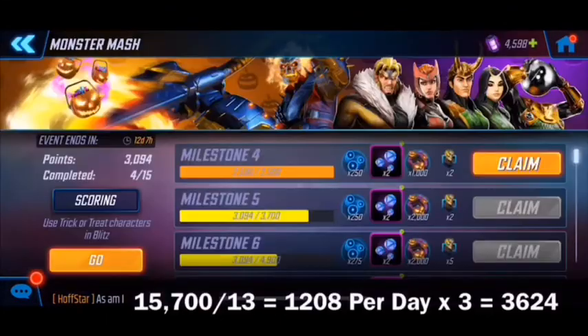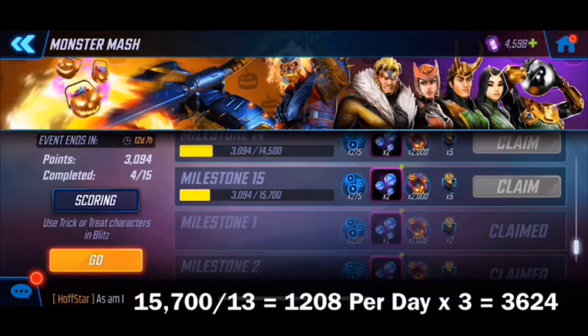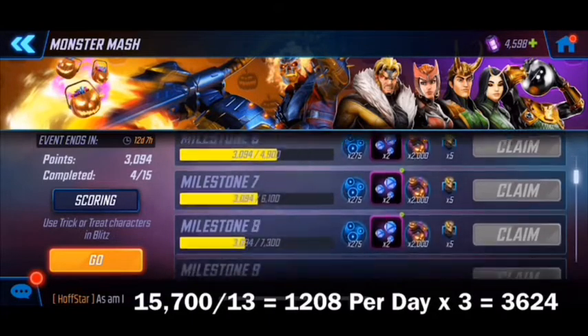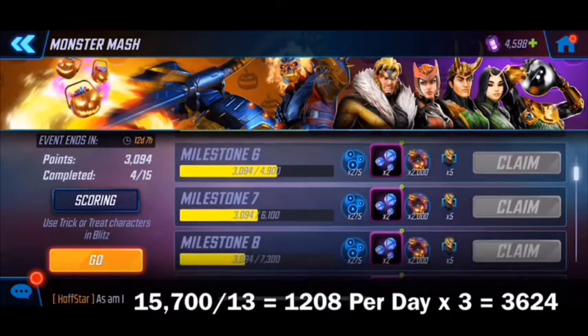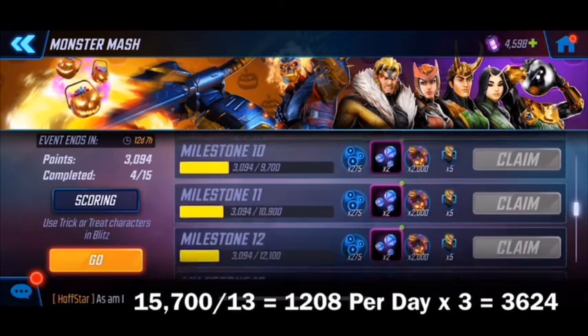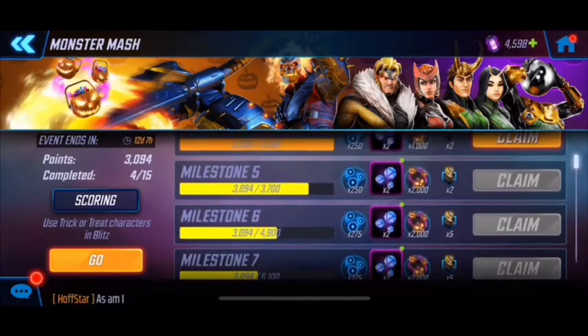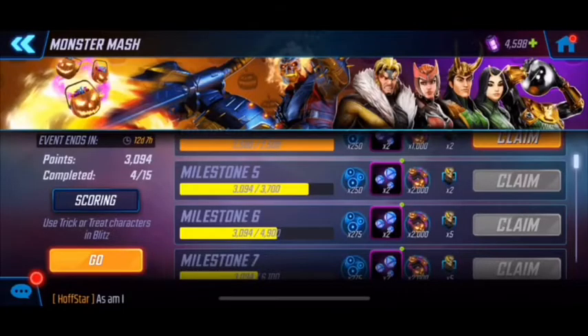Let's go back to the milestone. We're already at 3000 points. Dividing 15,700 by 13 days and multiplying by day three, we should have around 3624 by day three, so we're on track. Looking at all these rewards — after milestone 5 you get about 5 Ghost Rider shards per milestone award. Getting all these awards unlocked will get you about 65 to 70 Ghost Rider shards, and you only need 100 to unlock him, so you're already most of the way there.